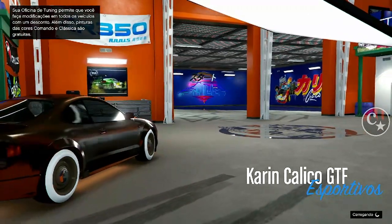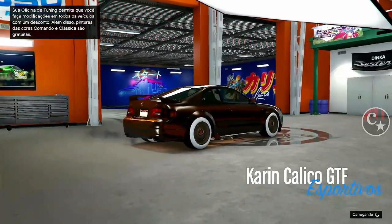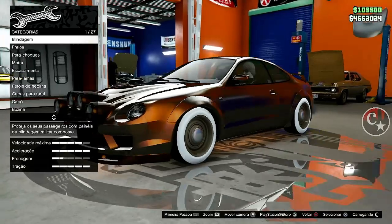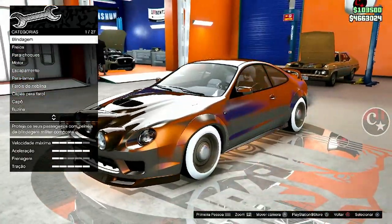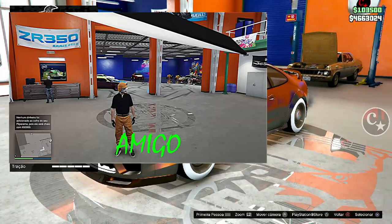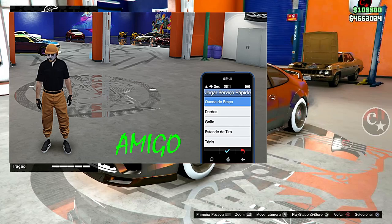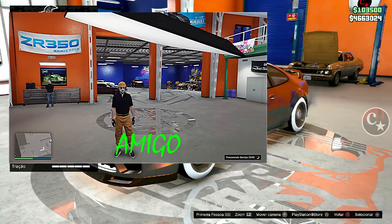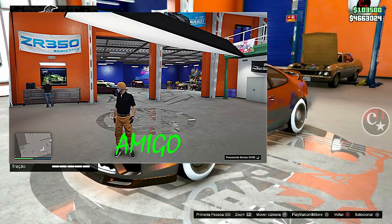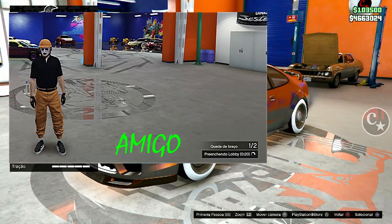Chegando aqui dentro, prestem atenção que a gente não precisa fazer quase nada. O amigo está lá na oficina dele. O que o amigo vai fazer? Ele vai levantar o telefone, seta para a esquerda em atividades, vai colocar para jogar qualquer uma com amigos na sessão. Assim que der 1 de 2 ali, ele vai me avisar.